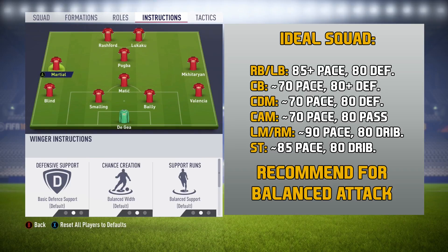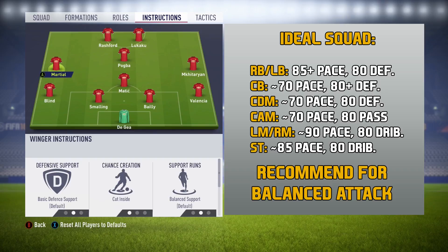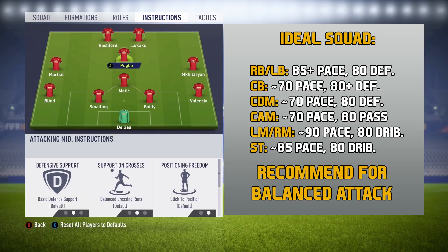For the left mid and the right mid, you want both of them to cut inside. You want them to be pacey players because they're so far back, and you want them to have good dribbling stats. For the center attacking mid, he and the strikers are going to be your main goal scorers, so you want him to be a good passer, a pretty good dribbler, good pace — a good all-around player who can help out your strikers in scoring and assisting goals.